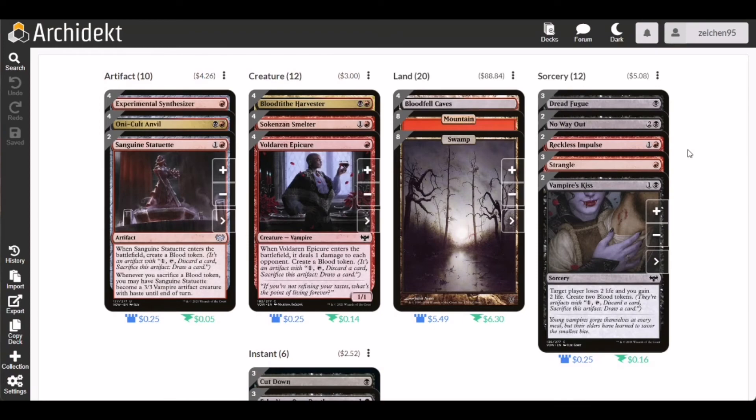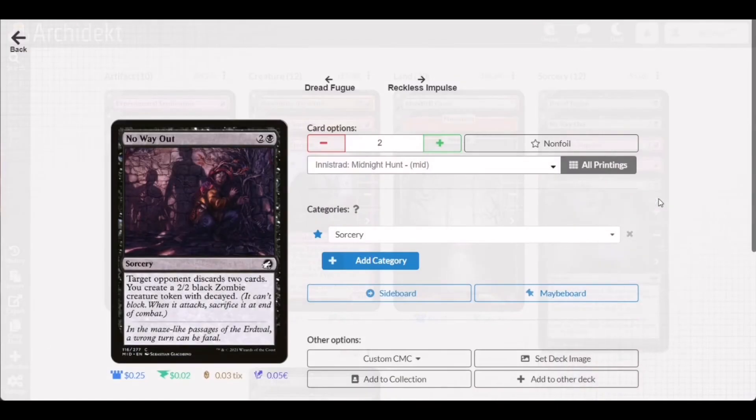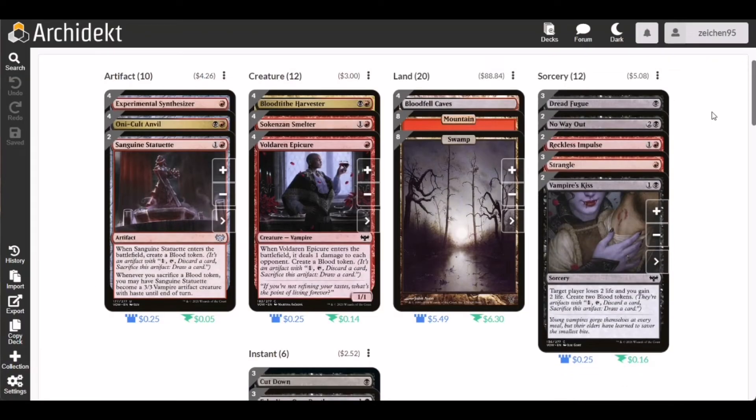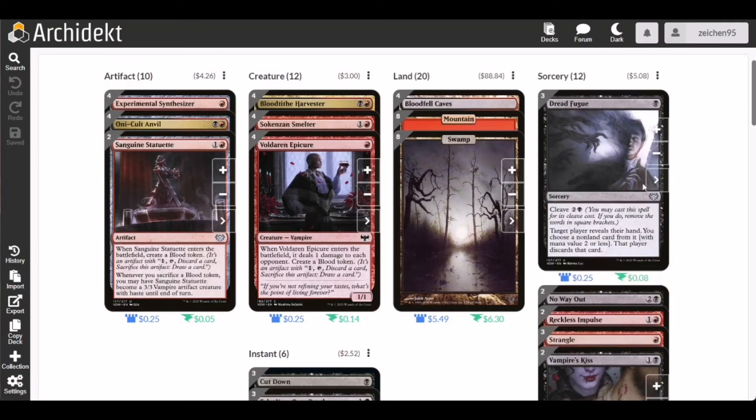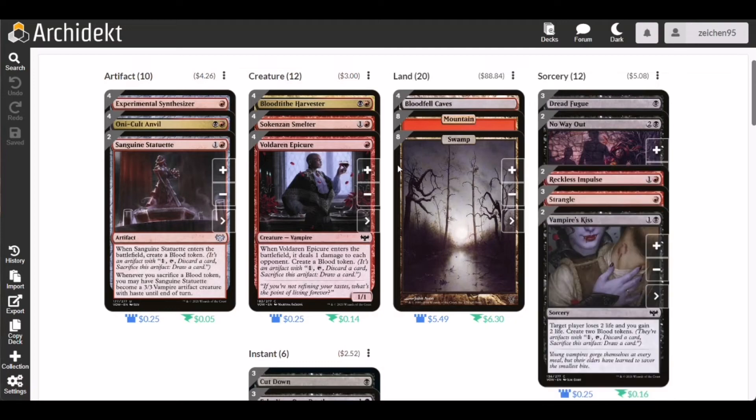We also have two copies of No Way Out, a common card from Midnight Hunt. It costs two generic and one black mana — target opponent discards two cards and you create a 2/2 black zombie creature token with decayed. There are situations where the discard-two-cards effect is efficient in mid-range or control matchups, and the zombie token can be used later as a sacrifice outlet.